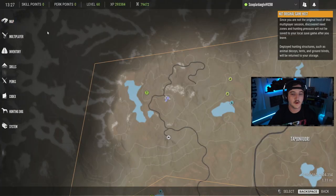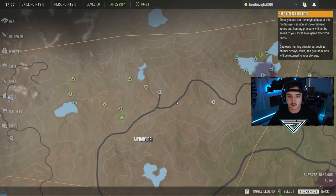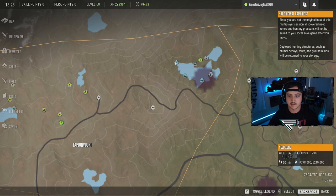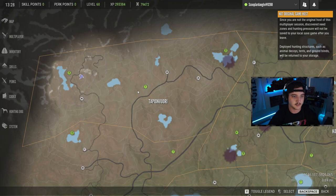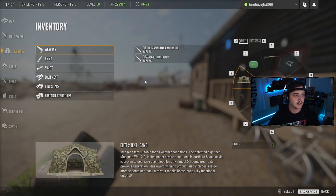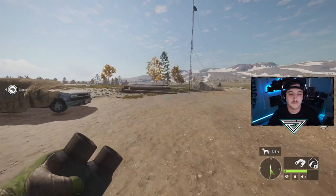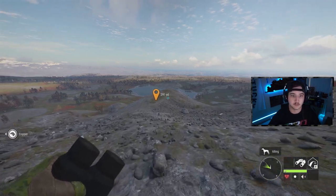This first server we hopped into is 1:30 in the afternoon, so moose start drinking at 12 — this should theoretically be a pretty good server to get started. They've got quite a few whitetail zones over here, six zones on this one lake, unlike my map where I only have one. Let's make sure we got our inventory set — 300 and 308, absolutely all we need — and head over to find a level 5 diamond moose.